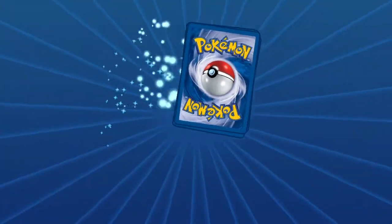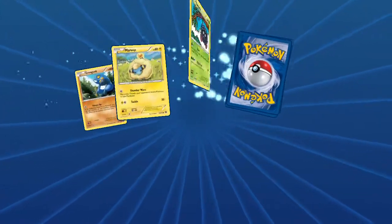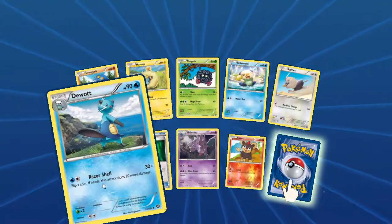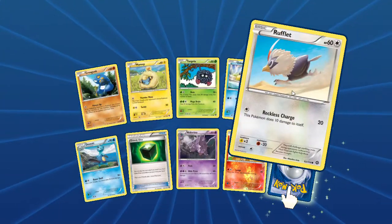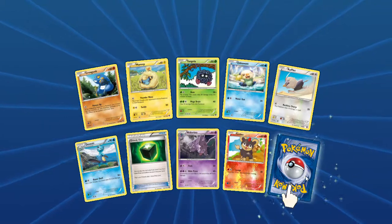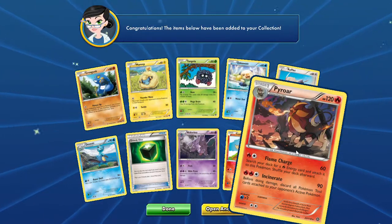I think it's going to open up all the locked ones first and then the ones that are not locked. So what do we have? A Litleo, Rufflet, Greedy Dice, and our rare in the pack is a Pyroar.